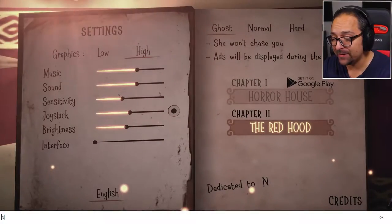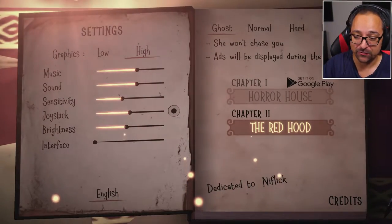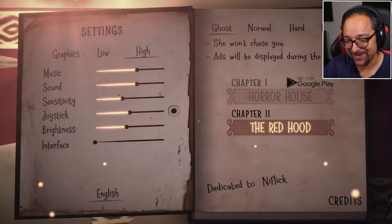Welcome back to Witchcry 2. Today we're going through all the secrets and the Easter eggs in the game. First Easter egg is of course the Netflix Easter egg, I would assume. It'll be funny if there isn't any.